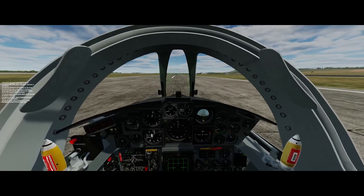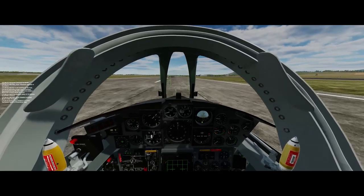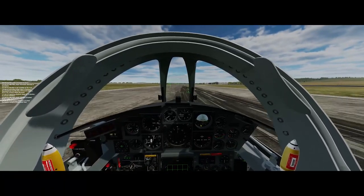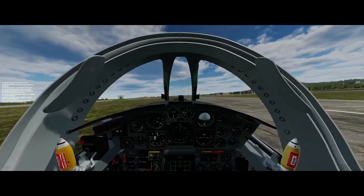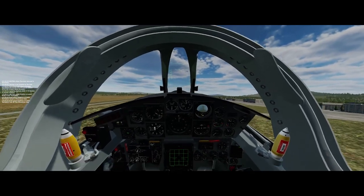We're getting down the runway in our rocket sled. Still having a little bit of excitement trying to keep down the center of the runway with the Starfighter, as you can tell. But we're managing to get off the ground without too much trouble — we're off the ground safely anyways.